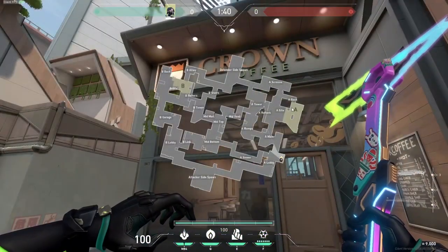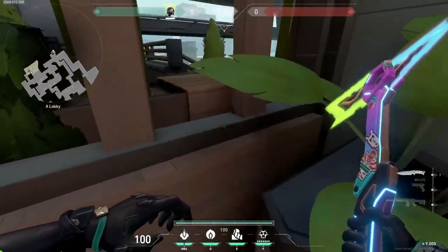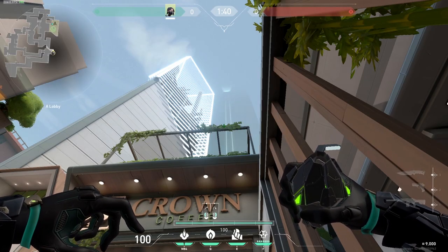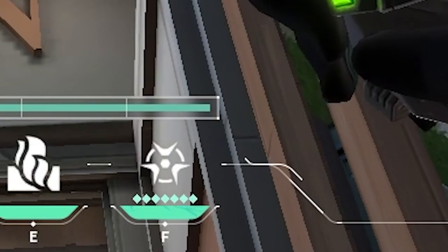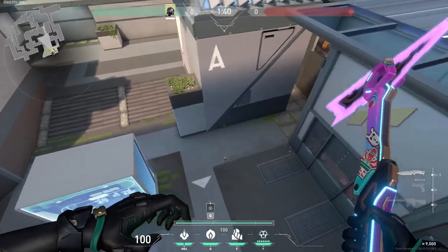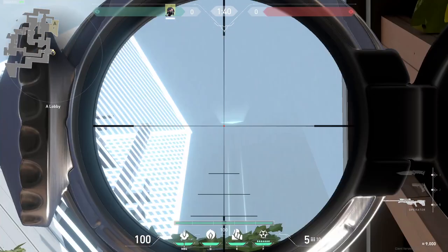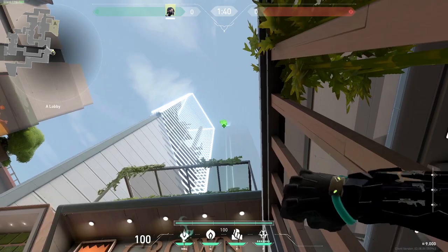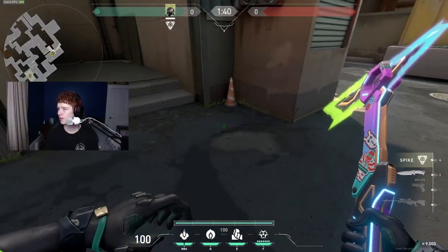For the second spot, it's going to be behind default. Stand in the same place in front of the flower pot. To get your poison orb on the spike, align your HUD on this line that I'm highlighting right now and put your HUD on it like that, then jump throw — that'll land on default plant. For the molly, aim in the far left of this light right here like so, and that'll land on default right there.